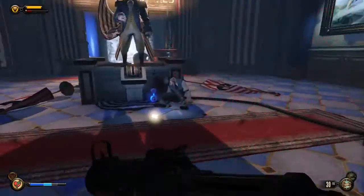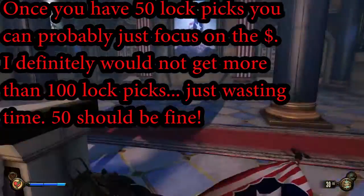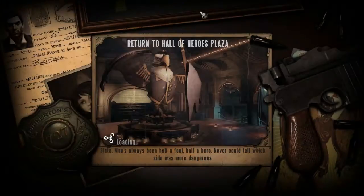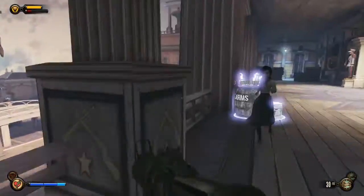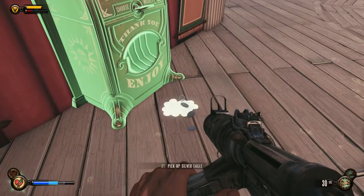I didn't actually calculate the money per hour or lockpicks per hour, but I'll figure that out and have it in the video description and flash it across the screen. Anyways, this is all you do — just rinse and repeat. You can acquire enough money to fund all your upgrades for your vigors and weapons, and have enough lockpicks to pick any lock, safe, or anything you come across. Hope you guys enjoyed — if you liked the video, please give it a thumbs up. Talk to you guys later, peace.